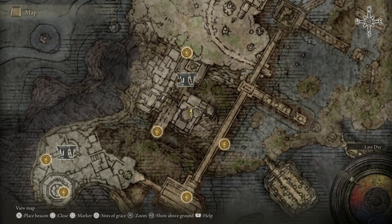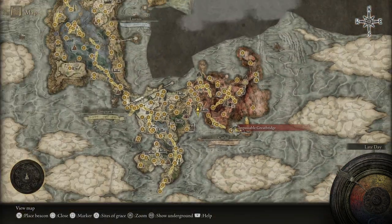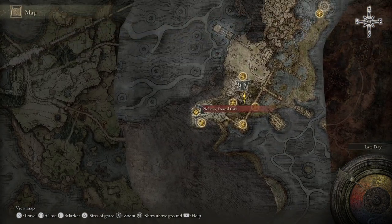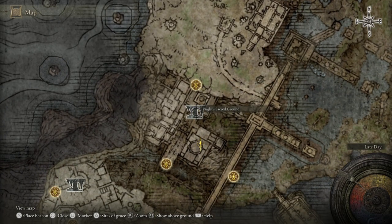To get to where I am, in case you are specifically looking for this, you will need to make your way to Nokron City, which you need to defeat Radahn for, so that a hole can be opened up in the ground. You can do a load of drop-offs, come to Nokron City, then pass through the Mimic Tear, through the Ancestral Woods area, and then down into the Knight's Sacred Ground.